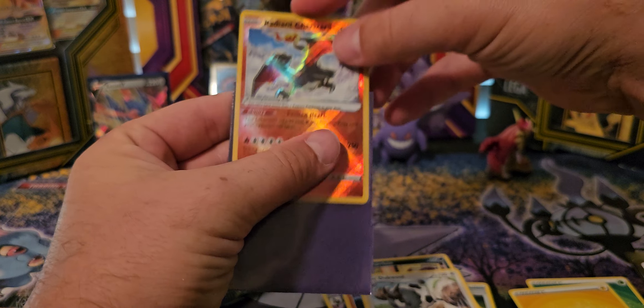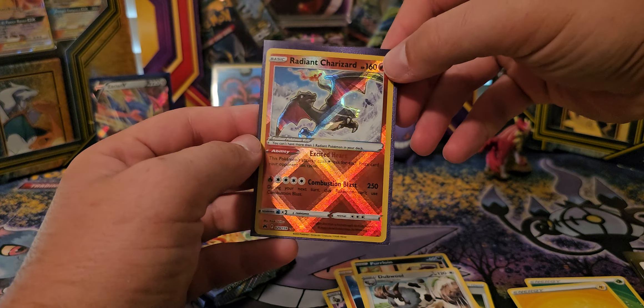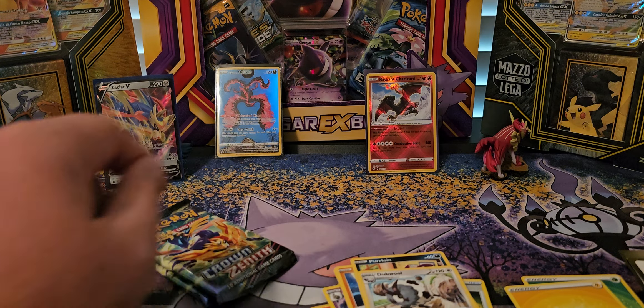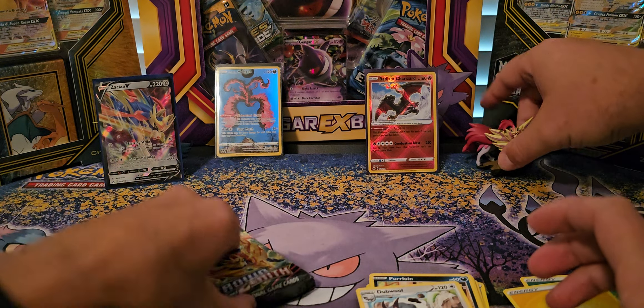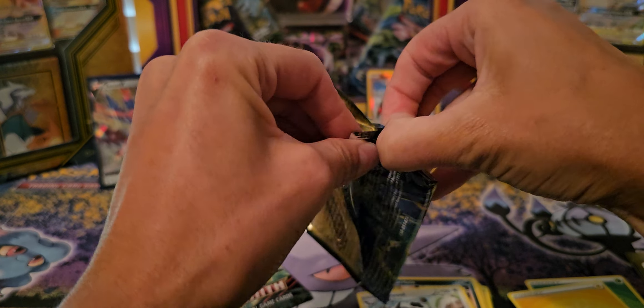I like your Radiant Charizard. Because he's shiny? Yeah. And then the foiling. I didn't think about using the little guys as little card stands. That's a better word than card holder.